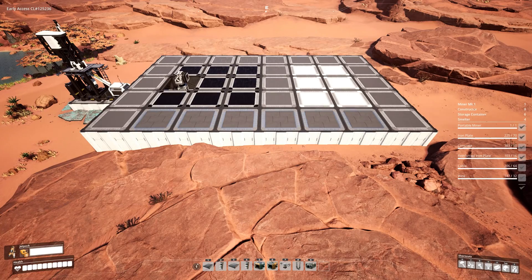Before we get this build started, let's go over what we're going to need for this factory. We're going to need an MK1 miner at the very least, four smelters, eight constructors, and six storage containers. You may need up to four MK1 miners depending on the node purity you're using. You just want to make sure that you have 120 ore coming into the system. In terms of power, it'll be at least 53 megawatts with a maximum of 68 should you be using four MK1 miners.